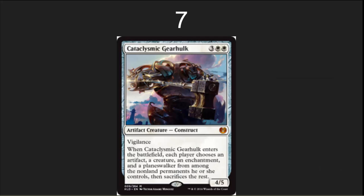In the number 7 spot, I've got the Cataclysmic Gearhulk. This is going to see lots of play in Standard and a huge amount of play in Commander. It's a 4/5 body with a really great ability on it. Cataclysm is a super powerful card, although this doesn't destroy lands. It does give you a wonderful way to wipe most of other people's boards in Commander and leave yourself with a solid creature and a solid artifact. Really, really good card.